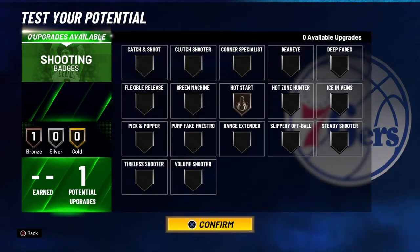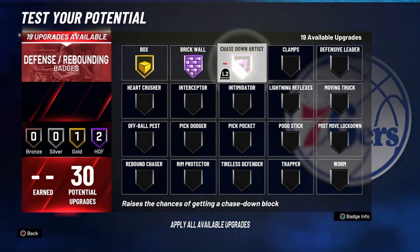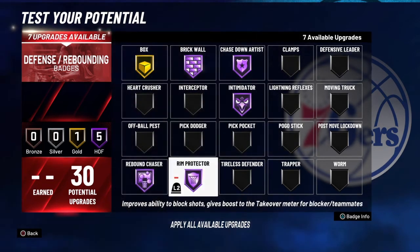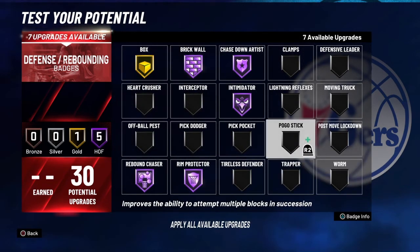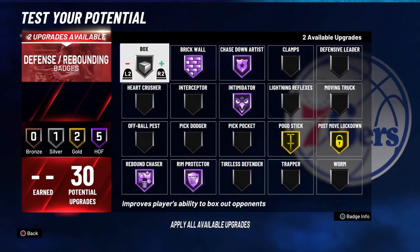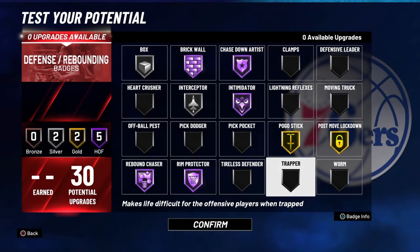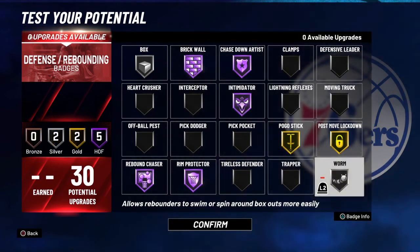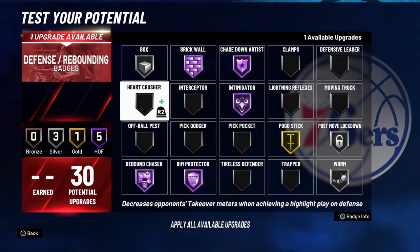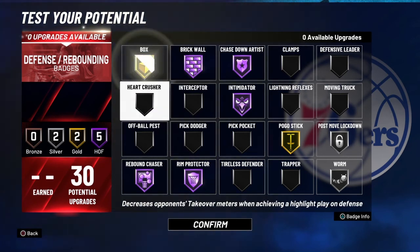For shooting, go ahead and put Hot Start. For defense: Brick Wall Hall of Fame, Boxout gold, Chase Down gold, Rim Protect gold, Rebound Chaser Hall of Fame — both of those Hall of Fame. You can also rock Pogo Stick gold, Post Move gold, and Interceptor. Play around with these badges — at this point you've got your five main badges on Hall of Fame and those are gonna go crazy. This is my badge setup and I feel like these badges are gonna have my dude going crazy at the park.